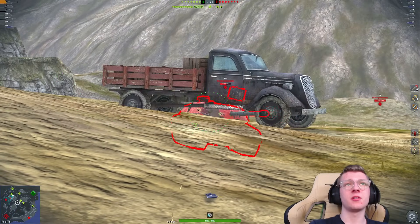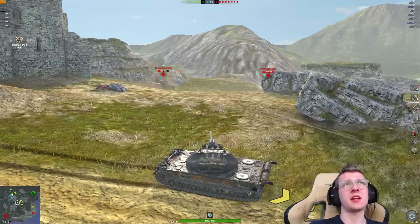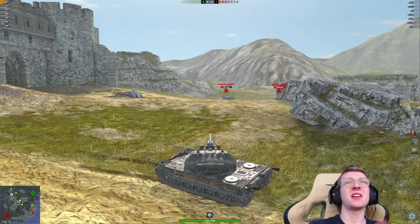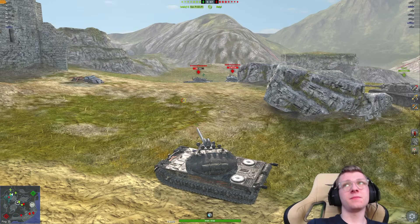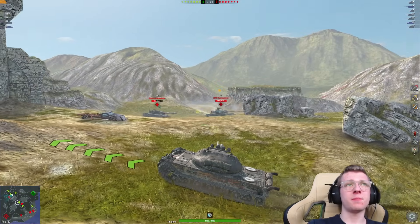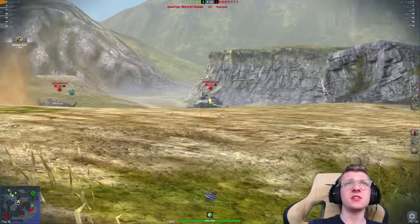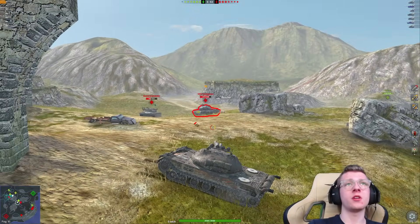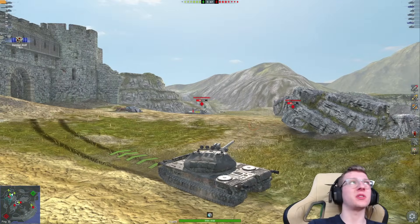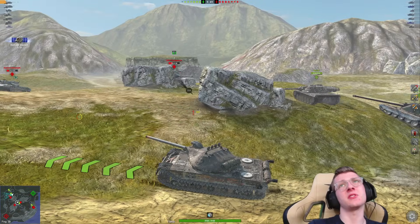The enemy 50 TP is crying about something. That shell made literally zero sense. But because we're an autoloader, we still get a third shell out into the Visante, dealing 700 damage. In 10 seconds, we already have our full clip reloaded. I just don't see a world where the enemy 50 TP or Visante can really counter me here. We get one shell out — unfortunate — then our third shell on him, and he gets shot because he looks at me for a brief moment. We are already up to 1,400 damage, which is pretty impressive.